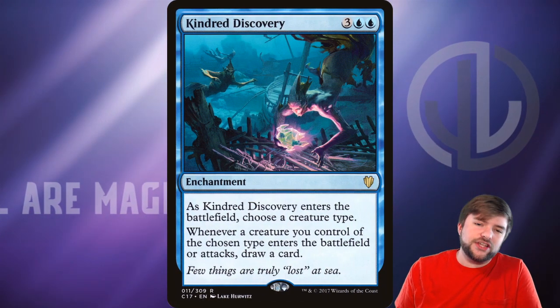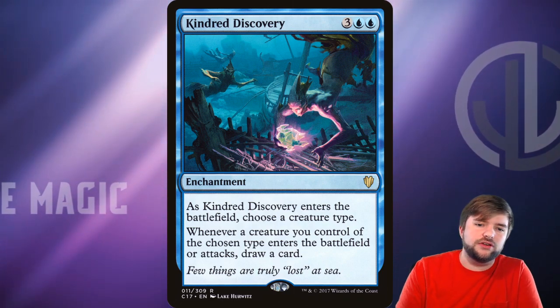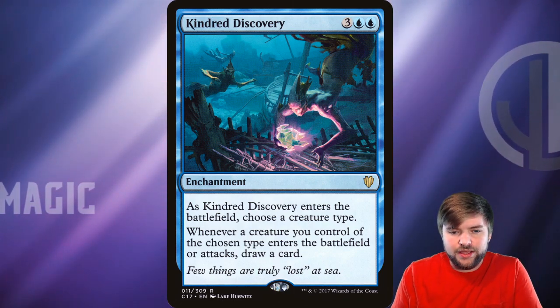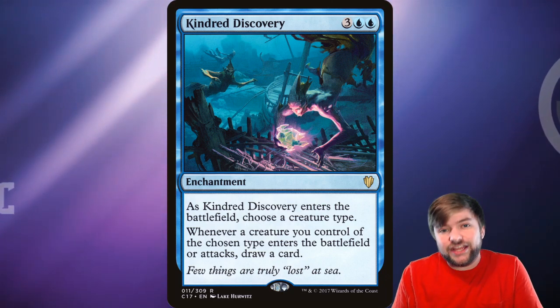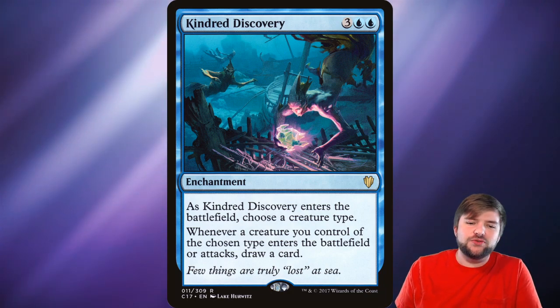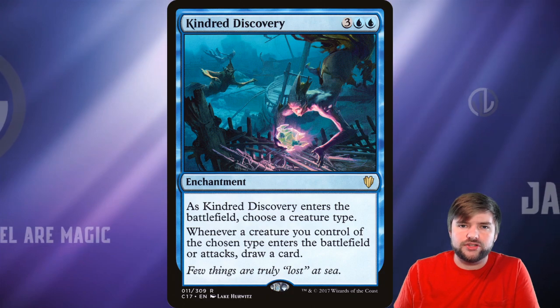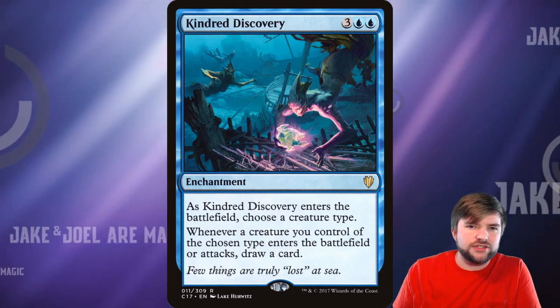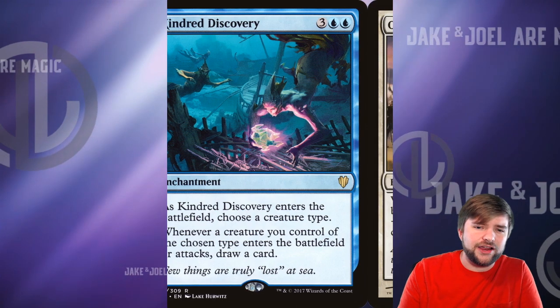With Kindred Discovery — two blue and three other — it's another enchantment, so it's going to trigger Alela's ability when it gets played. You get to choose a creature type, Fairy in this instance, and whenever a Fairy enters the battlefield, you get to draw a card. You can start to see a pattern here: there are lots of cards that give this sort of enchantress sub-theme that will just keep your hand filled the entire game.